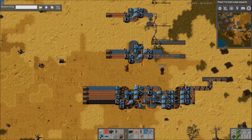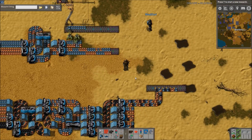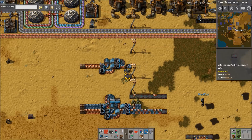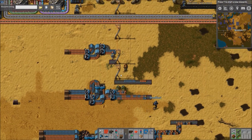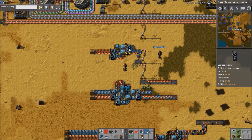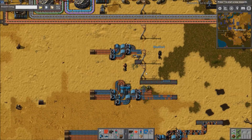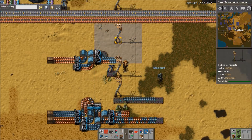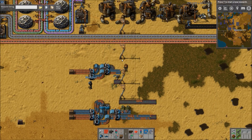Hey guys and welcome to another Factorio workshop video. As always I'm here with Madzuri. We have a few input balancers to go over here, submitted by CodeMonkey. We have a 1, 2, and 4 belt balancer. There are some more and I'll link in the description to an image album that shows some more, but we felt that just building these would be sufficient to demonstrate the point.